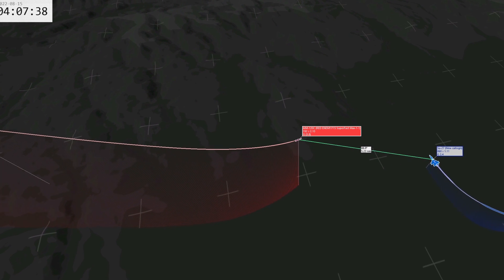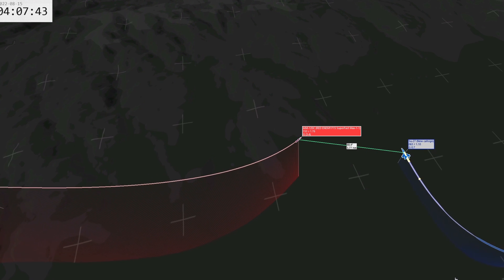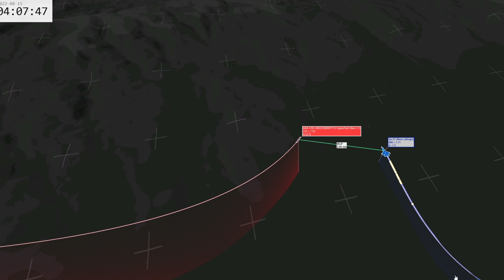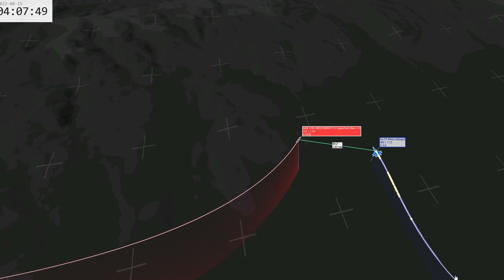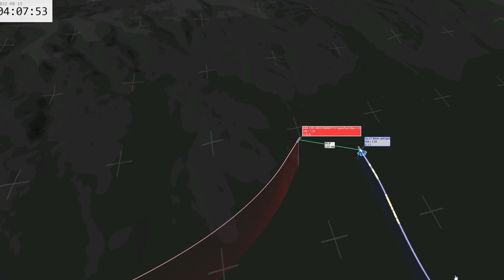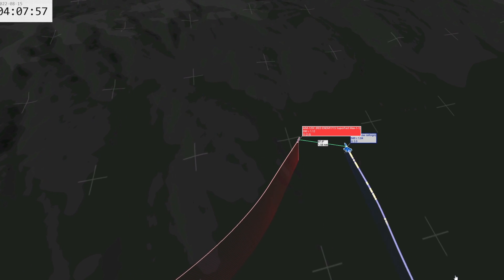Here comes the missile. I know it's coming and I'm just starting to make a gentle turn to the right and dropping chaff. As the missile passes through a 90 degree position to my aircraft, it loses lock and just flies parallel to me. You can see it wobbling - its seeker is trying to find me, but it's not going to get me.